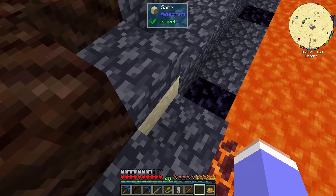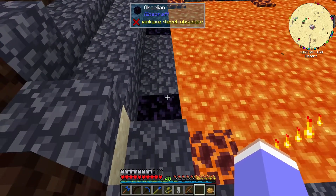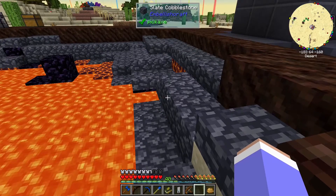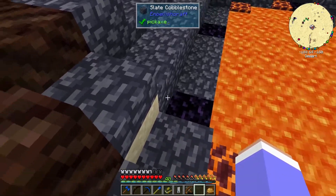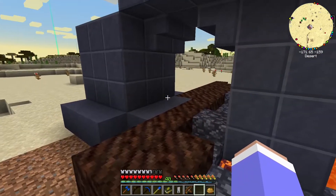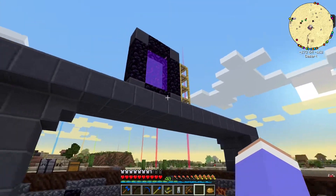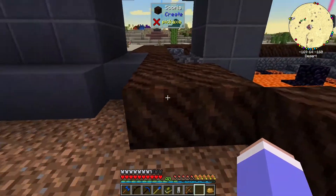I'm going to exchange some of those sand blocks for cobble slate cobblestone, unless I want to place an obsidian block in there to break up the color into something slightly different — you do get quite abrupt steps in color. So this is going to become a sort of Nether shrine.